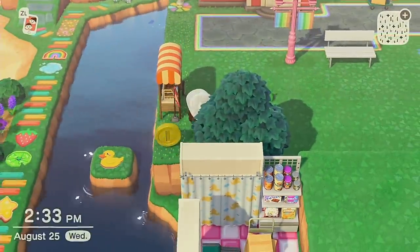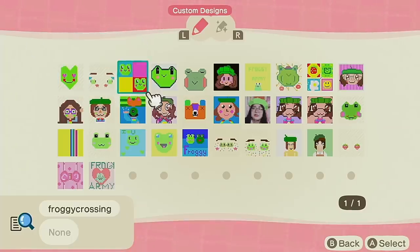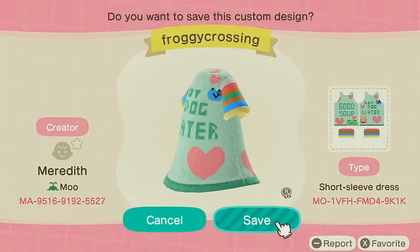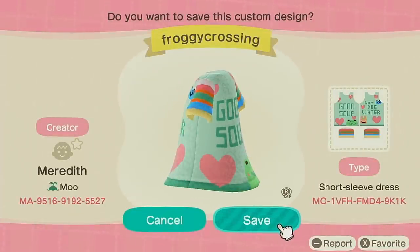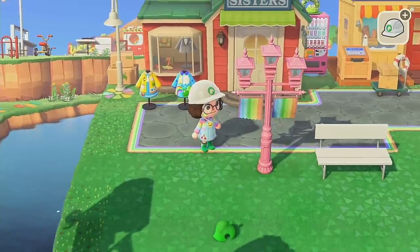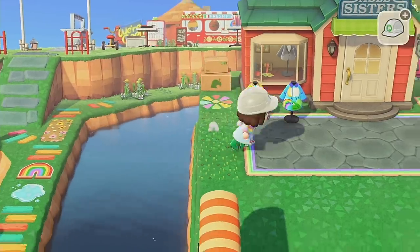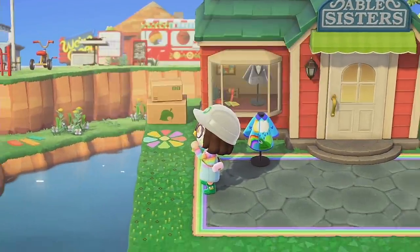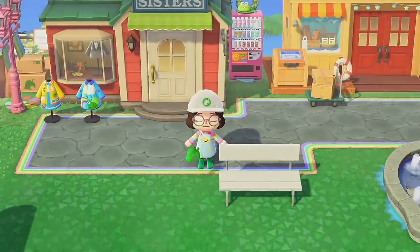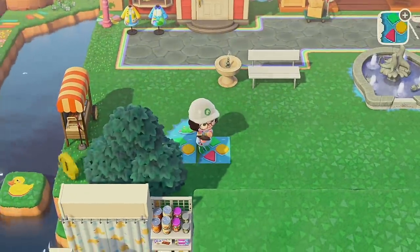I wanted to find some clothes to put outside of Able's, so I looked up Froggy Crossing and oh my goodness, look at all these wonderful designs — you guys are so talented. Honorable mention to the hot dog water 'good soup' dress I found — that was so cute. I put a couple of them outside: the blue Froggy Crossing one, and another cute dress I had saved. I felt like I did Able Sisters dirty with my very first decorating of it — I didn't give Able's anything. So I was like, okay, you deserve some actual clothes outside of your shop.